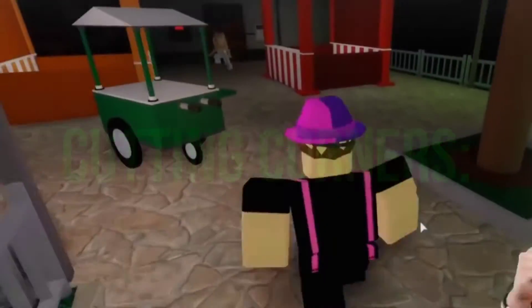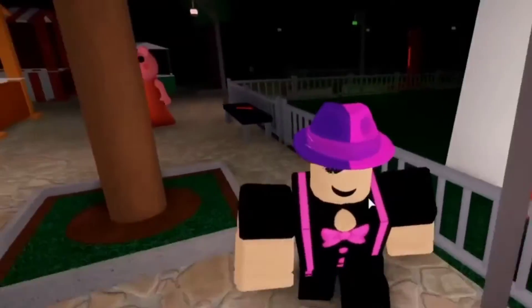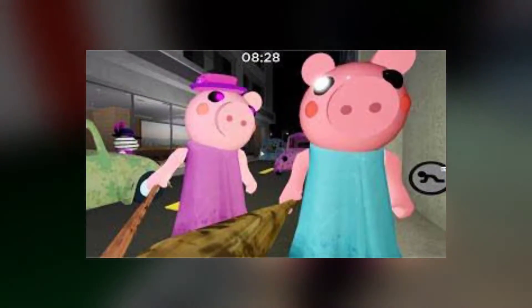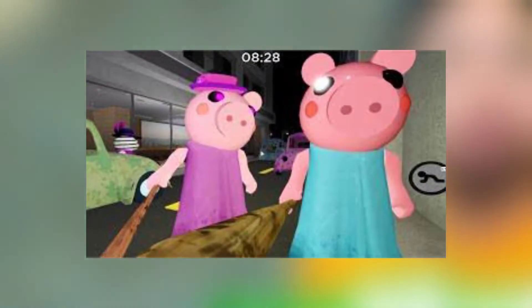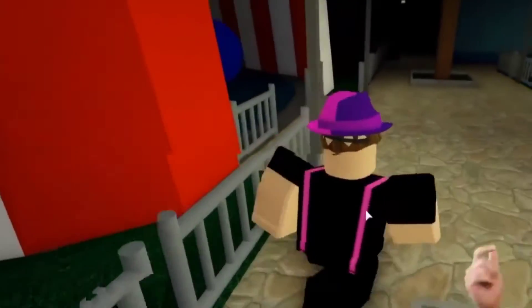Cutting Corners. If you have great knowledge around the map, then you must also know the shortcuts in the game that can help you to avoid Piggy. This not only serves as a great advantage in surviving the game but also helps you to beat the Piggy. For example, any staircase in the game can be traversed quicker by jumping up a few steps rather than walking all the way down to the bottom step.